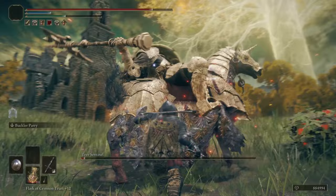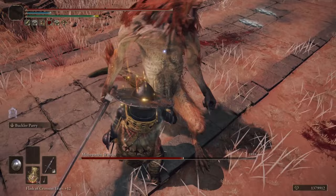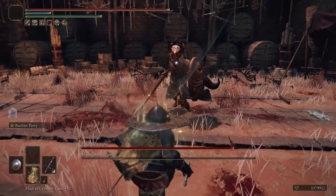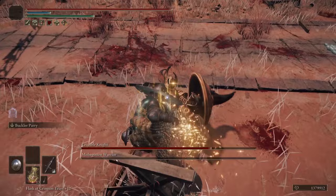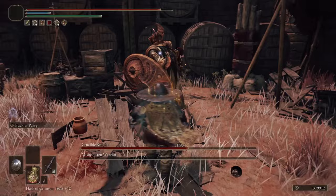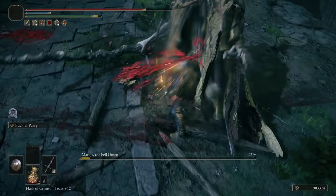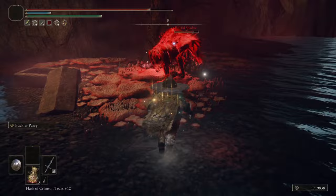Tree Sentinel can be pretty tough to parry for beginners, so I'll dedicate this section to enemies that are much easier to deal with. The enemies at the Gatefront Ruins, where you first meet Melina, are slow and predictable trash mobs — a great starting point. For bosses, Leonine Misbegotten have long, predictable swings, and Crucible Knights are even slower. The fight at Redmane Castle is perfect practice. Margit is also a great starter boss with easy-to-counter swings, but he requires two parries instead of one to get a riposte.